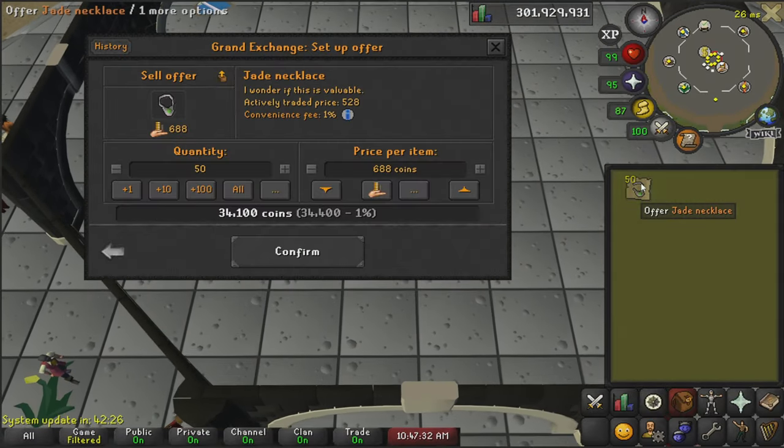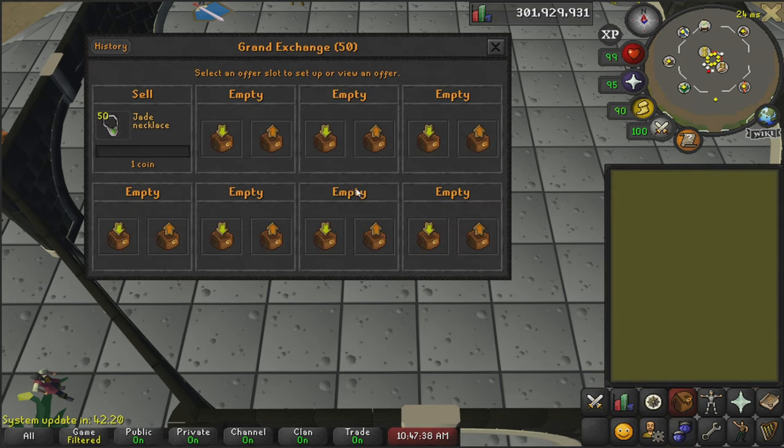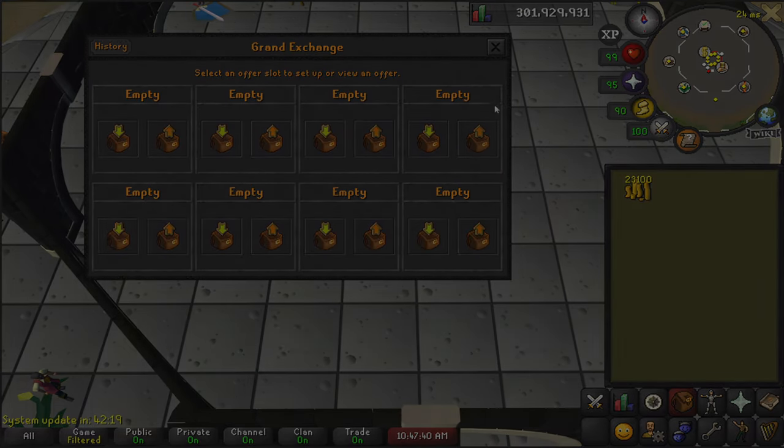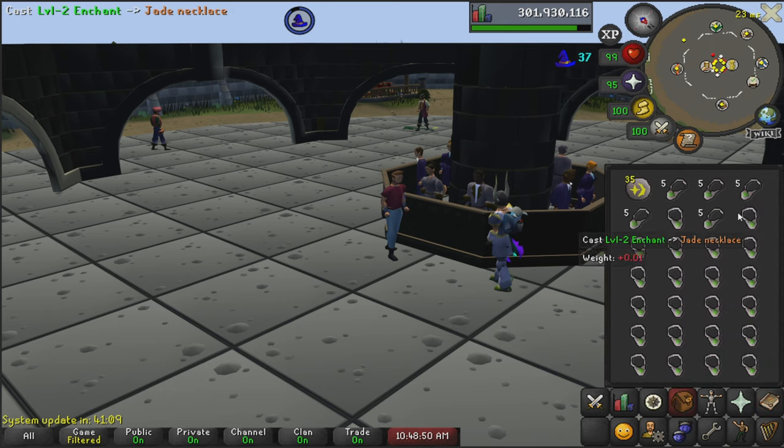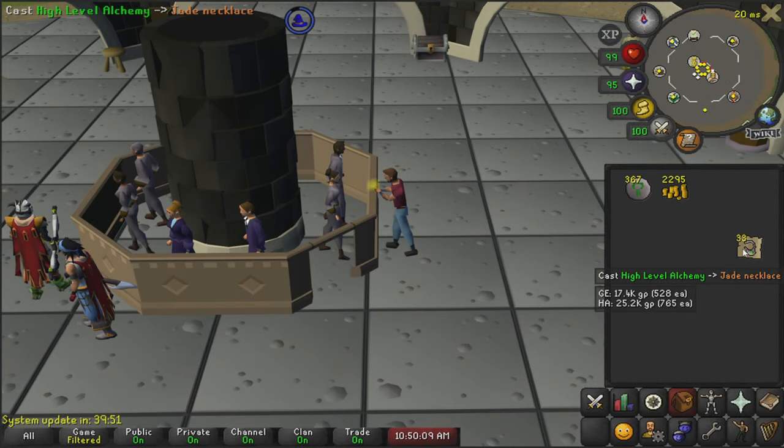After you have made all of the necklaces, or all of the pieces of jewelry that you want, you can either sell them to make profit like we did in this video, you can enchant them with a level 2 enchantment spell which requires level 27 in the magic skill, or you can high alch them, which requires level 55 in the magic skill.